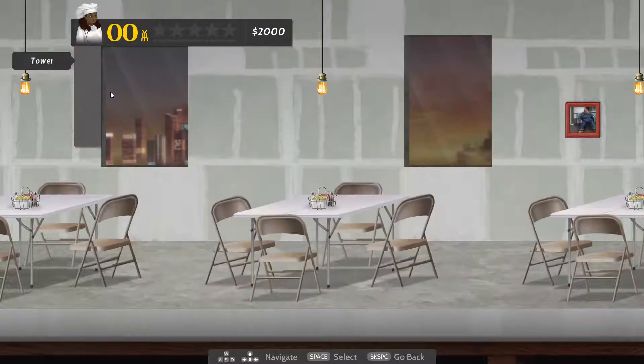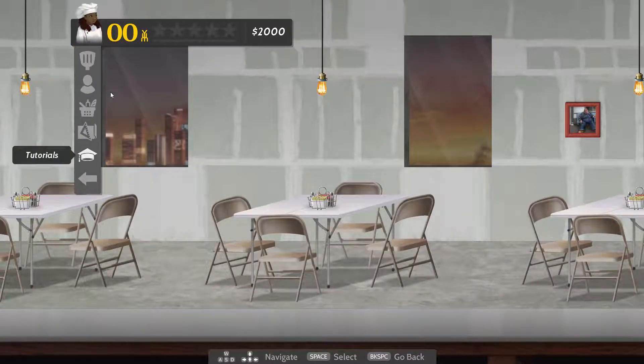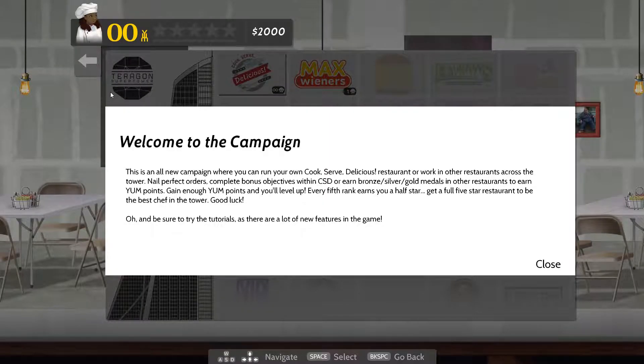Let's just do campaign. This is an all-new campaign where you can run your own Cook Serve Delicious restaurant or work in other restaurants across the tower. Nail perfect orders, complete bonus objectives within CSD, earn bronze, silver, gold medals, and earn yum points. Gain enough yum points and level up. Every fifth rank earns you a star. Get a full five-star restaurant to be the best chef in the tower. Good luck.